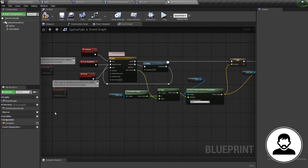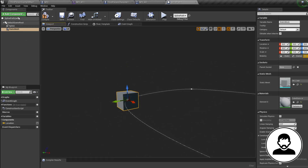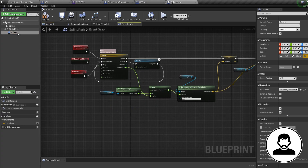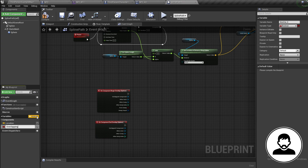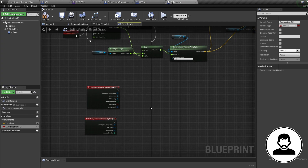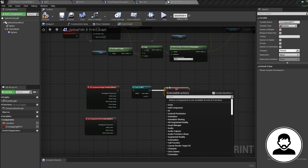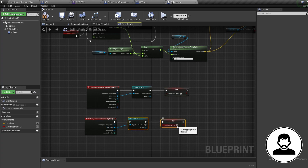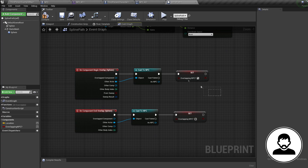When called, these events will pause and continue our timeline, which will pause and continue our spline location from moving. We only want to call our continue event if the NPC is back in position, so let's create a way to track this. In the viewport, add a sphere collision and attach it to the cube moving around our spline. In the event graph with the sphere selected, bring in an on-component begin overlap and an on-component end overlap. Create a bool variable called 'overlapping NPC'. Off begin overlap, cast to NPC then set overlapping NPC to true. For end overlap, set overlapping NPC to false.